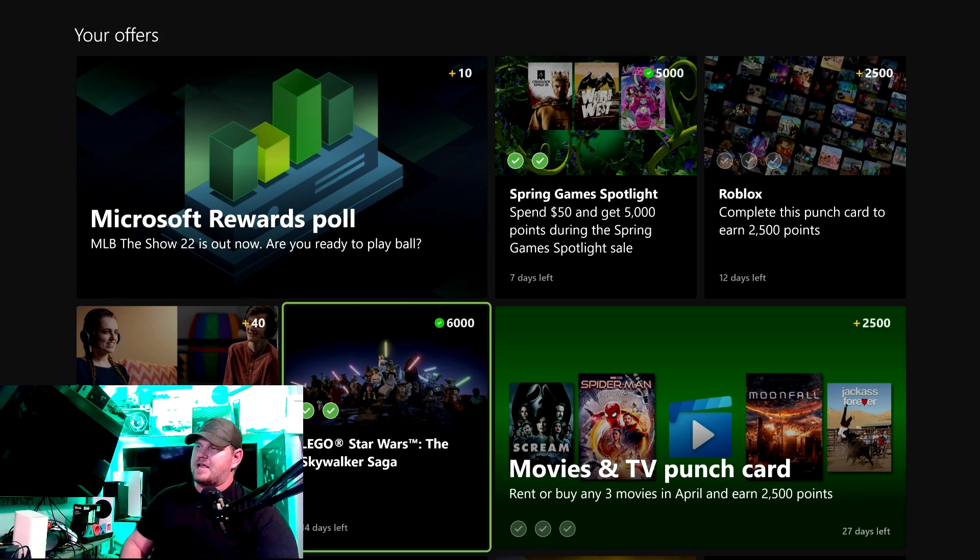Going into the April section, I clicked on the Lego Star Wars offer and that just gave me another two hundred and fifty points for earning an achievement on that game. Then there's 'Earn an achievement on any game today' for fifty more points. The Xbox Weekly Treasure is already done too — that's another four hundred points available.